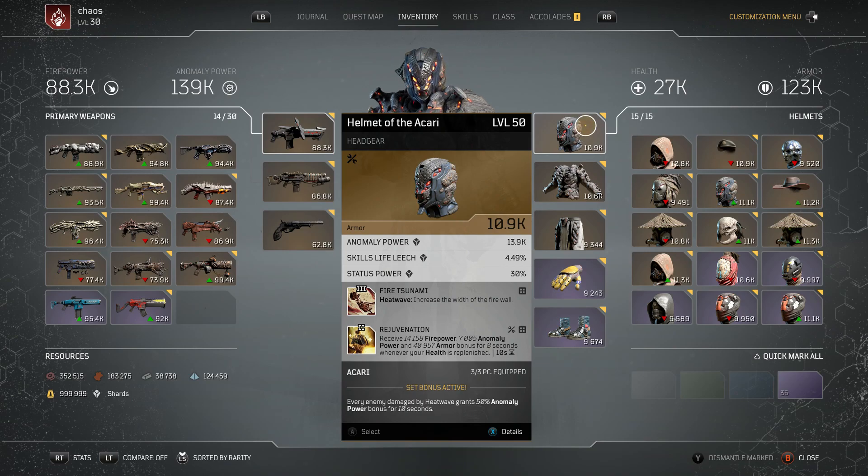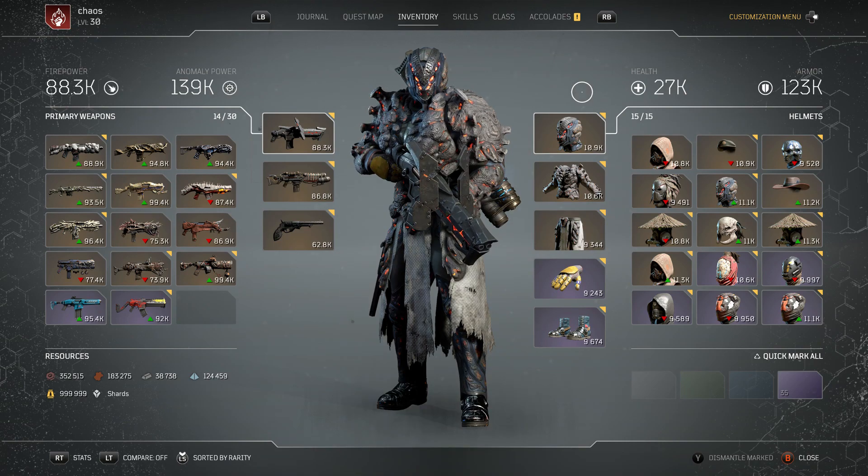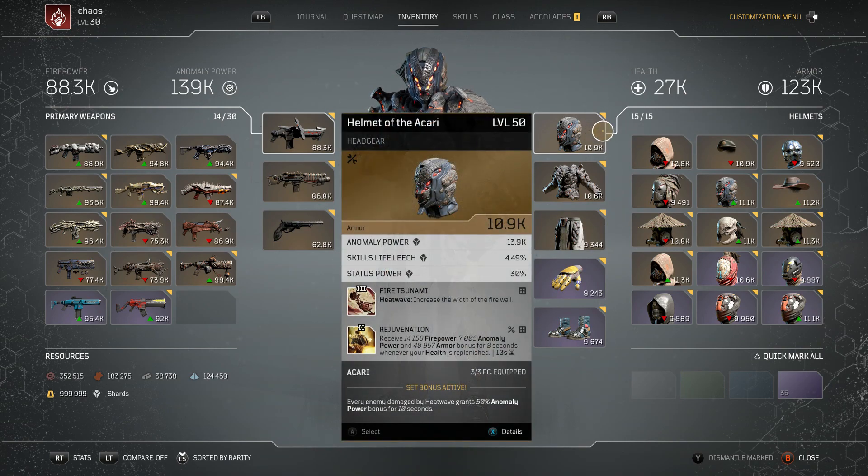Over here we're going to be using the three-piece Akari. No need to tell you why — everyone's using it and for good reason. It's the highest anomaly power in the game currently, and is absolutely ridiculous on the Pyromancer. For the head slot, this one comes with anomaly power, skills life leech, and status power. You definitely want the tier three mod Fire Tsunami: Heatwave increases the width of the firewall, meaning you capture more things. This build is all about health regen — making sure everything's on fire and getting that 25, 50, and 75% extra damage taken by enemies.